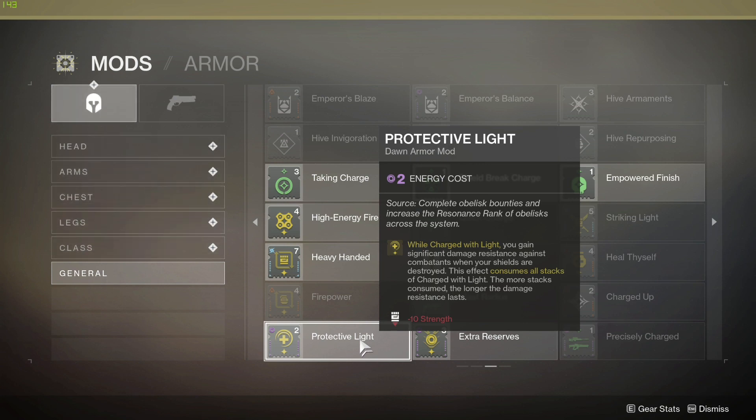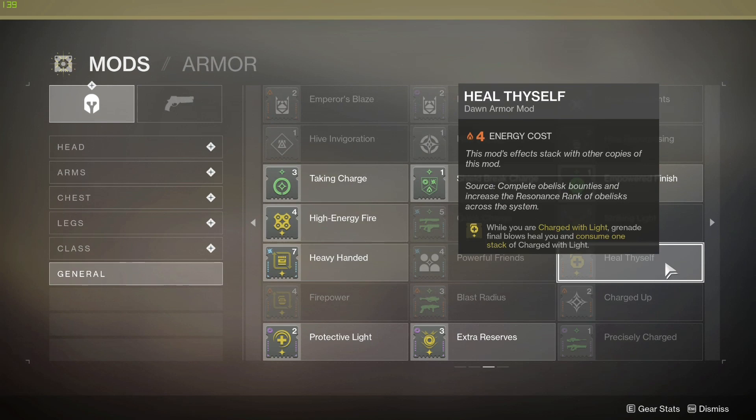Next is Protective Light. While Charged with Light, you gain significant damage resistance when your shields are destroyed. This effect consumes all stacks of Charged with Light — the more stacks you have, the longer the damage resistance lasts. You do lose minus 10 Strength, but the survivability is well worth it. You could be in the red with no shields and survive longer than you would with full shields depending on how many stacks you had. Check back daily at the Prismatic Recaster and Banshee since they rotate daily.